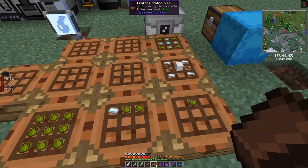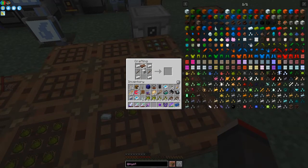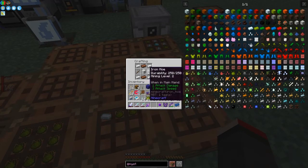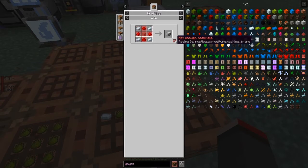The seed reprocessor recipe uses two solium - or maybe it's inferior - let me look at the seed reprocessor. Looking at the uses - it's a machine frame I've got wrong. I need the machine frame.